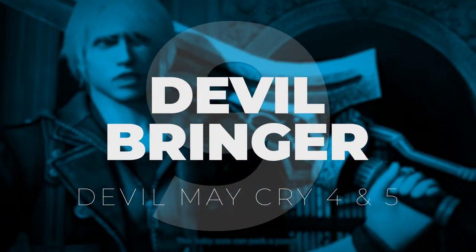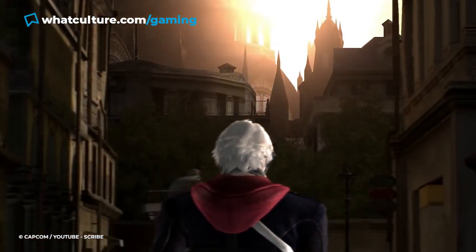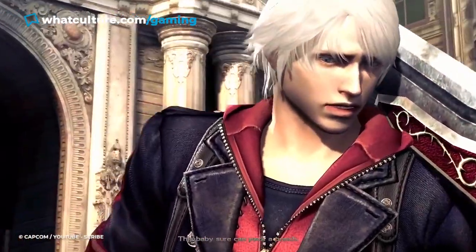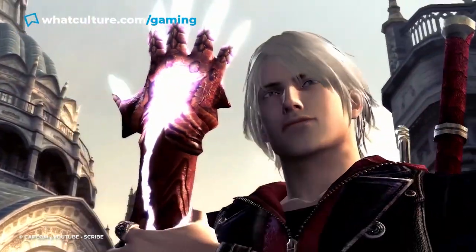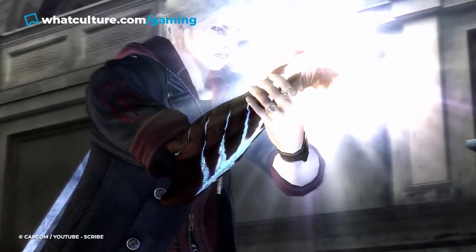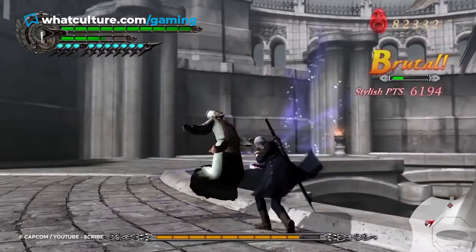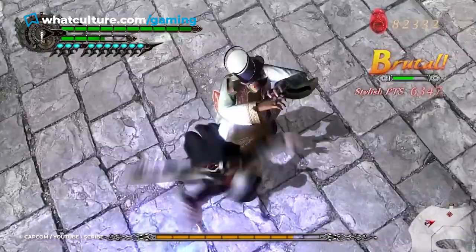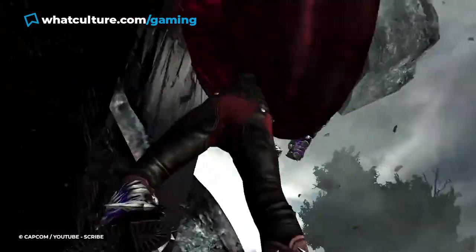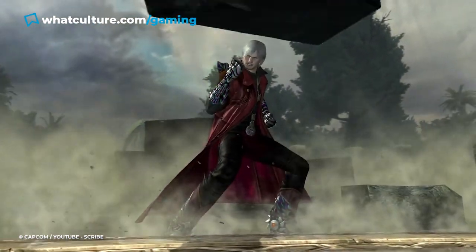Number 9: Devilbringer, Devil May Cry 4 and 5. Not every cursed item is actually an item you can pick up. Sometimes curses can be part of the player character, something that they just have to learn to live with. DMC anti-hero Nero's demonic arm, Devilbringer, fits this description quite well. Although it's never been explained exactly how Nero got his cursed arm, at the beginning of DMC 4 it's clearly something he takes great pains to conceal — not pleased to be sporting a large blue and red glowing hand. The trade-off is that Devilbringer is an incredibly durable and powerful tool, allowing Nero to summon a ghostly blue arm that can lift, throw, and pull objects much larger than himself. The Devilbringer can also absorb powers from other magical items found during gameplay, creating an extremely versatile and valuable weapon by the end of the game.